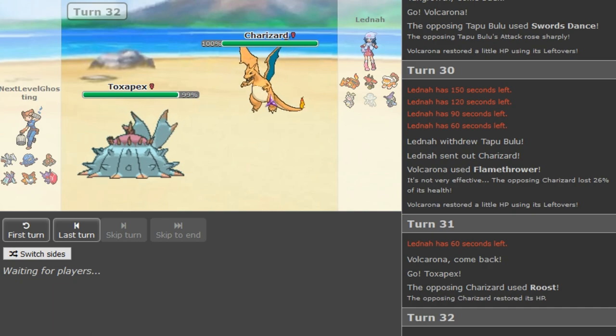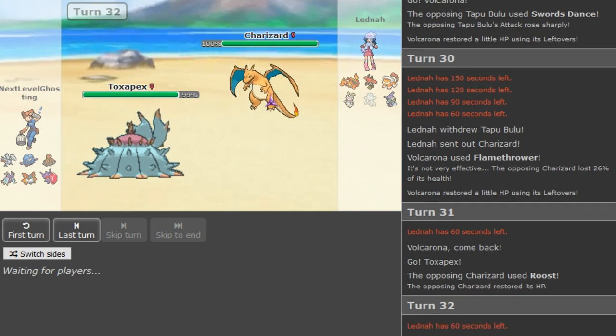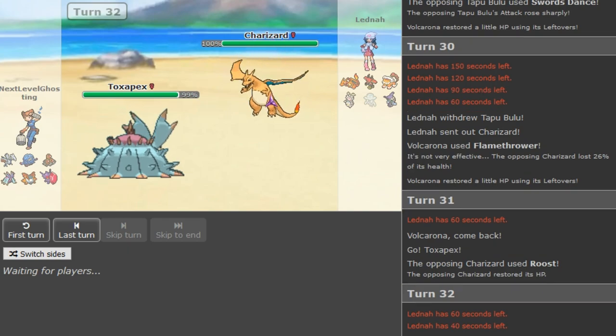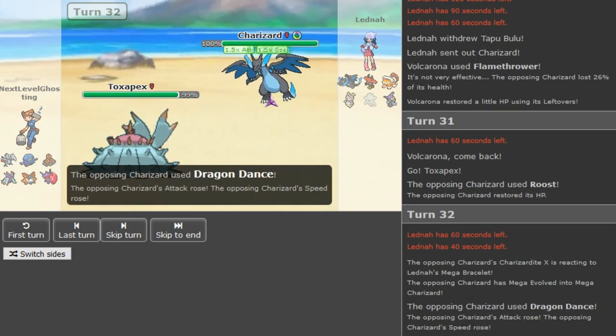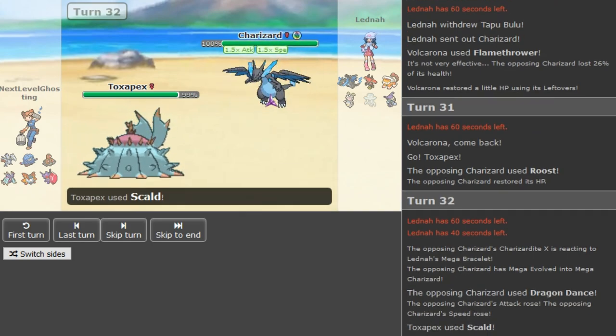Modest Zard Y can do a lot to Toxapex, especially if he gets a crit. If Zard crits the Pex and it's Zard Y it can potentially win. If it's Zard X he can basically never Mega Evolve or he will just get revenged by Dactrio. It is Zard X — so he says it's now or never, going for game. The Haze is pretty obvious so he has to attack here.